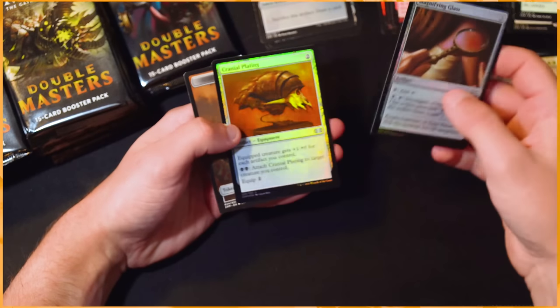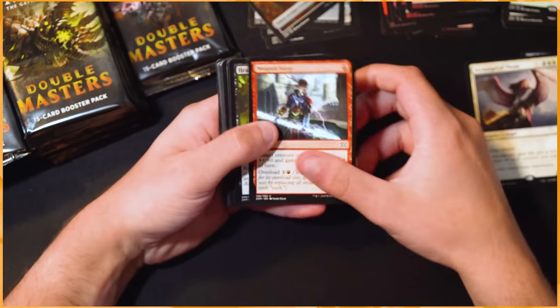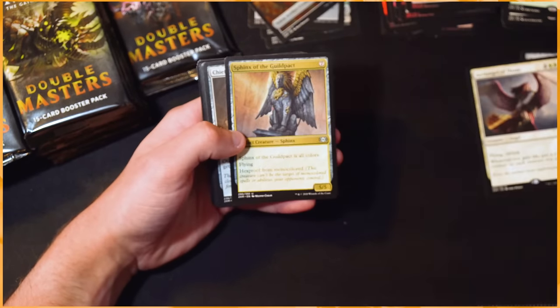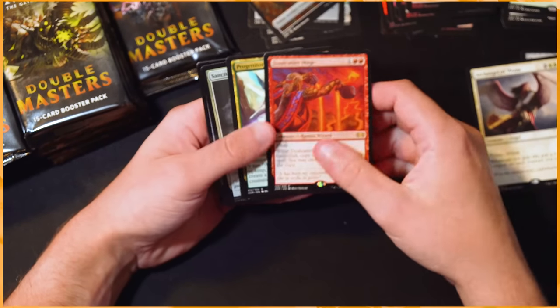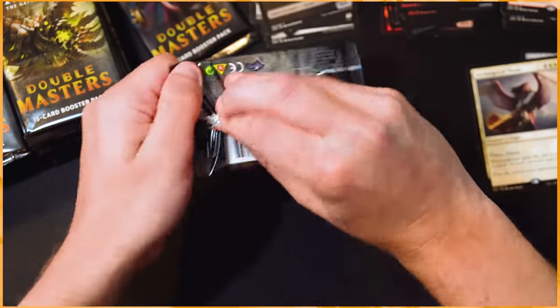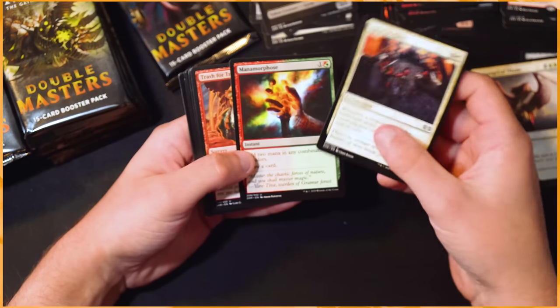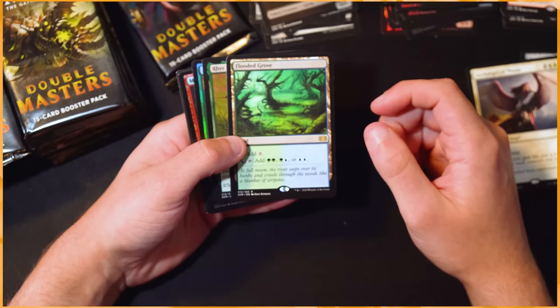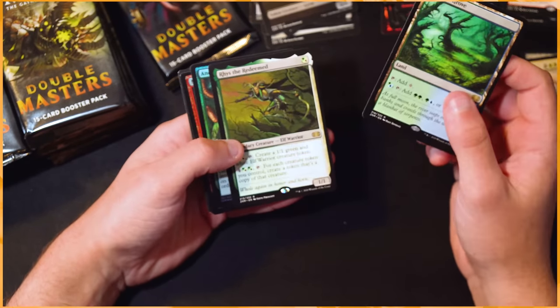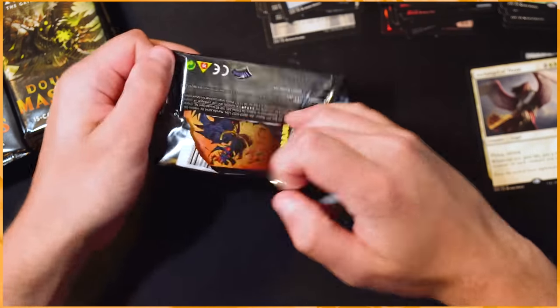Archangel of Thune is our next mythic — not super amazing but not terrible. The Sword is definitely a really good pull so far, but not the most exciting box overall. Foil Expedition Maps — pretty cool though, I like that. As far as mythics go, Force of Will is obviously up there — that's one we absolutely want to see. Manamorphose is nice. Flooded Grove — I absolutely love the land cycle they chose to reprint. And a Wrenn and the Redeemed! Ancient Stirrings and Manamorphose foil — two very very strong foils.